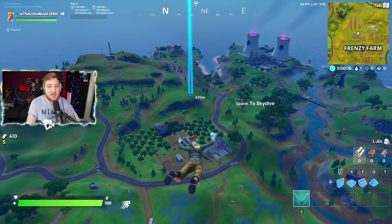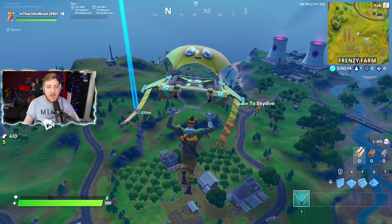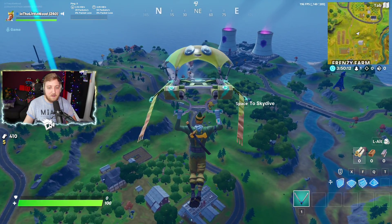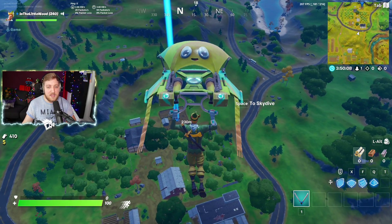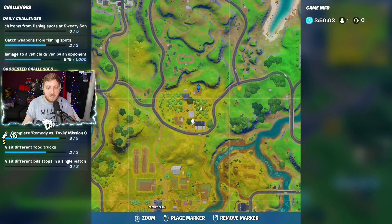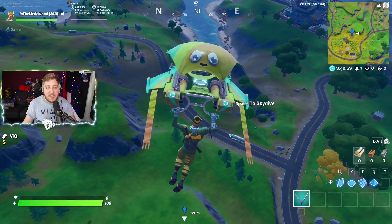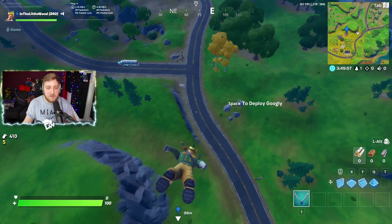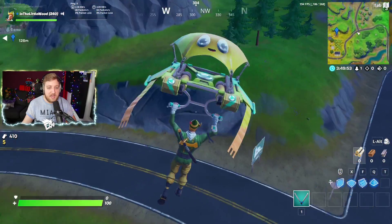This one is very simple. This hidden gnome is going to be between a racetrack, which we can see right about there, a farm sign, which I'm going to show you down there in person, and then also a cabbage patch, which I believe is that one right there. So if you're looking on the map, you're essentially coming down towards Frenzy Farm, going north of it to where the apple orchards normally are, and you've got your cabbage patch there, racetrack there, and then the farm sign is right beneath me here. I just want to show you it so you've got a little bit of confidence when you watch this video that I know what I'm talking about.